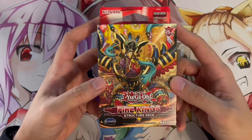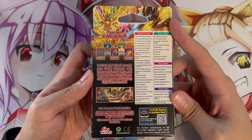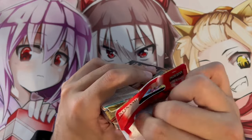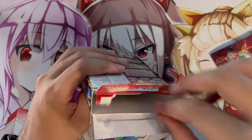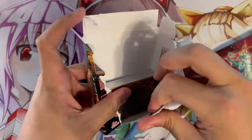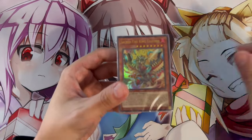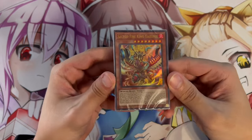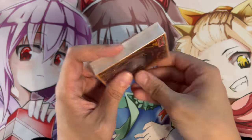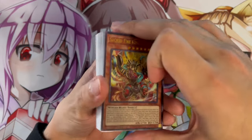Here is the brand new Fire King structure deck in all of its glory. You can see the contents on the box — pause the video to check it out. I've seen some really cool openings for this and I'm going to be honest: this structure deck has so much going for it. The packaging is a bit hard to pull out, but here we go — starting off with the Sacred Fire King Garunix, the retrain of the Fire King Garunix.